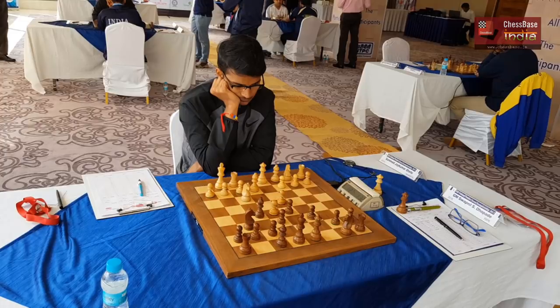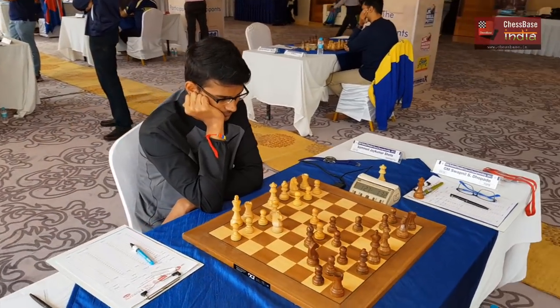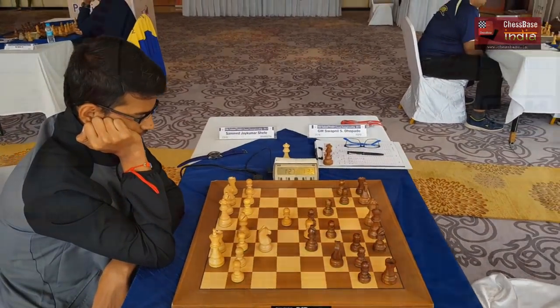Where did your opponent go wrong? Actually, I played a new line in this advanced variation which is scoring quite well for black recently — it's trending right now. Which is that line? It's e4, c6, d4, d5, e5, Bf5, Nf3, e6, Be2, Ne7, castles, Ng6.